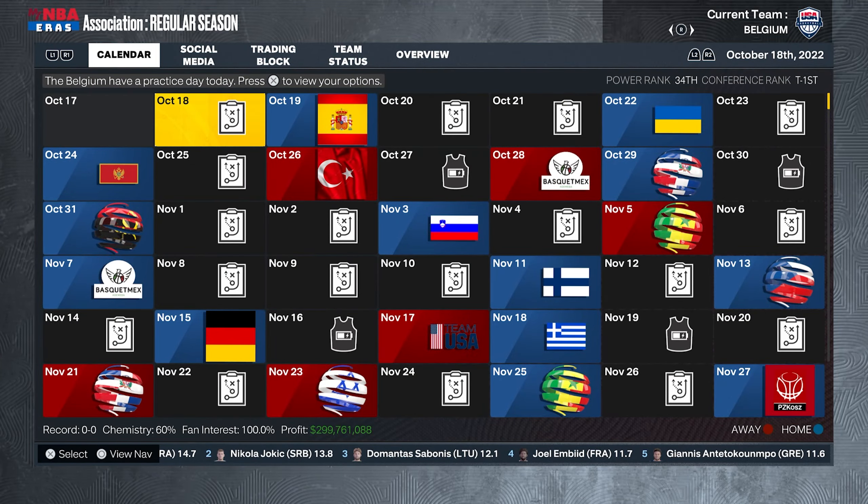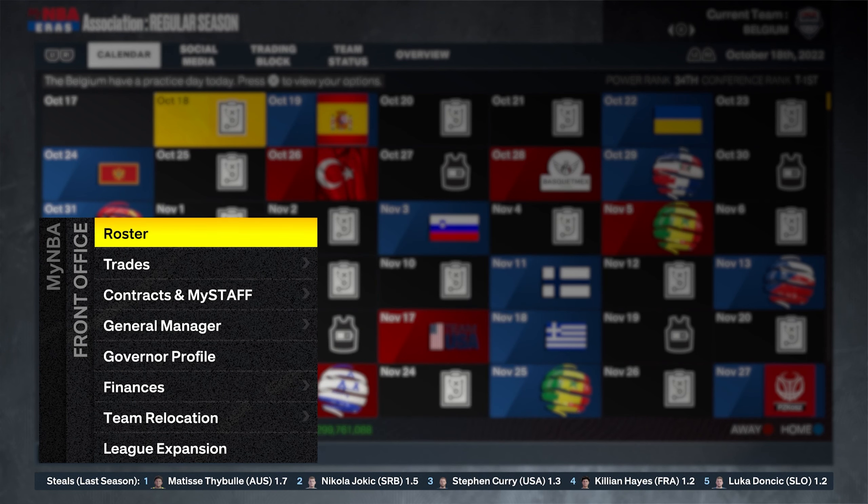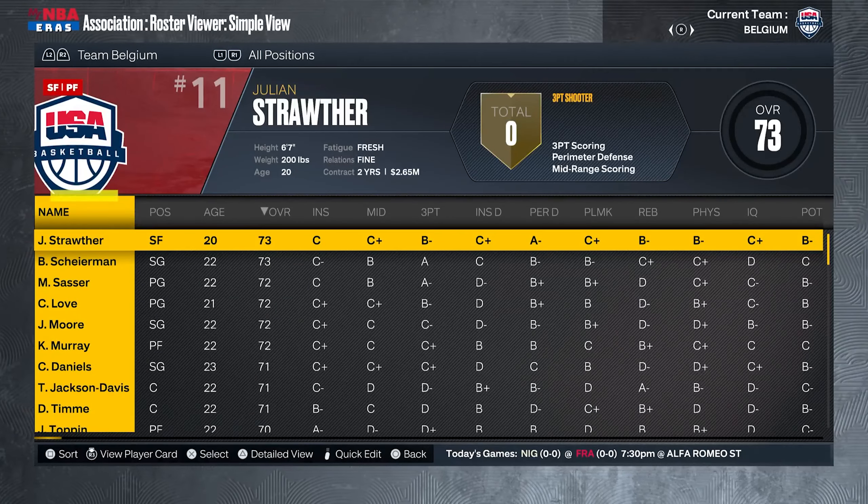Some teams like Belgium and Nigeria are not finished, but it's really easy to just edit a few players and download flags, courts, logos, and jerseys.